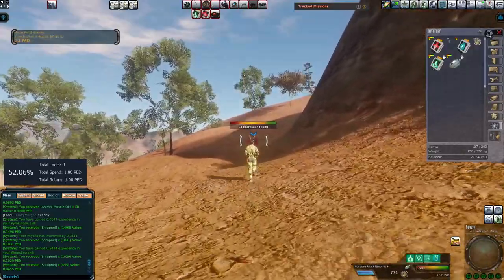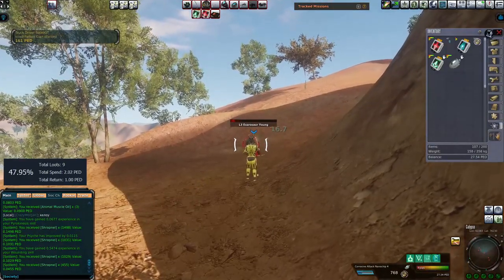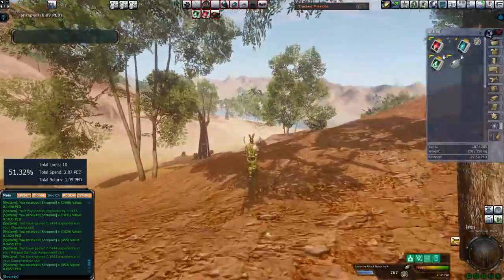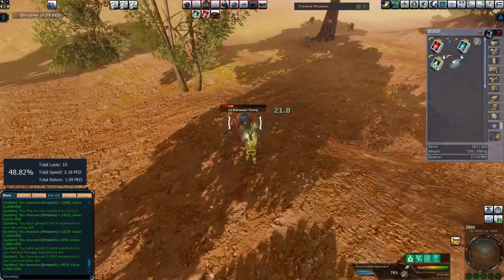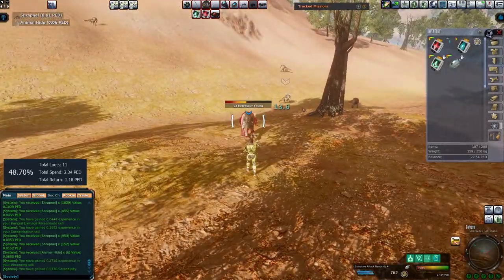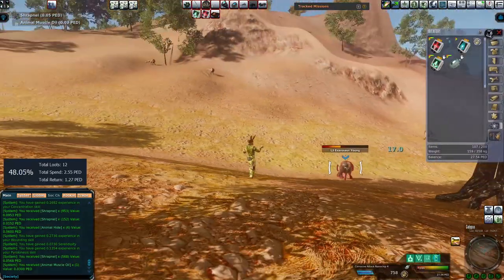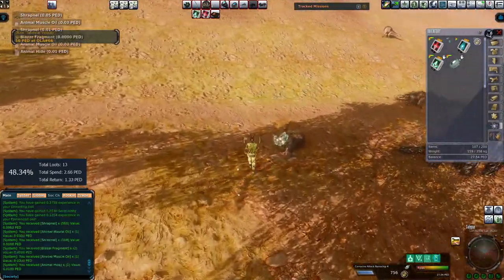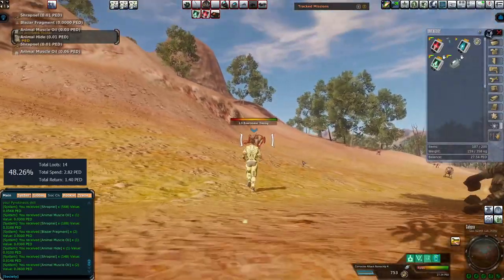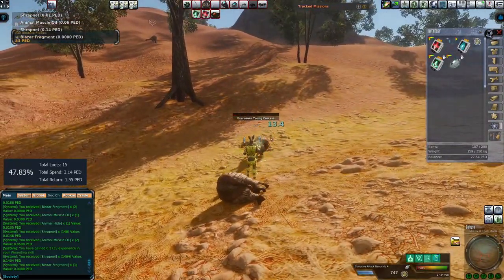One thing to keep in mind: the more total loots you get, the more you'll see this percentage go up and meet at around about 90%. Of course, if you've got a better setup with a higher efficiency parameter on the gun — which is basically just a TT modifier — there's a lot of information about that in devlogs and things like that. There are a lot of factors that will affect how much TT loot you get in return.